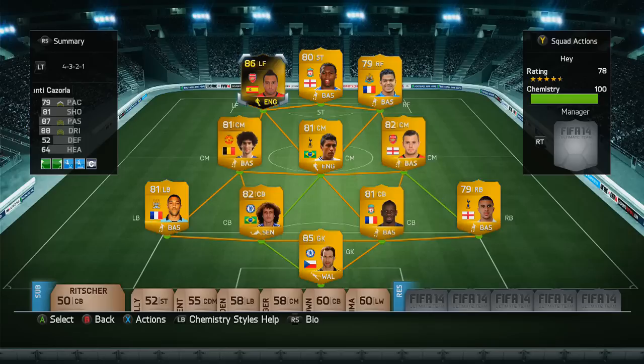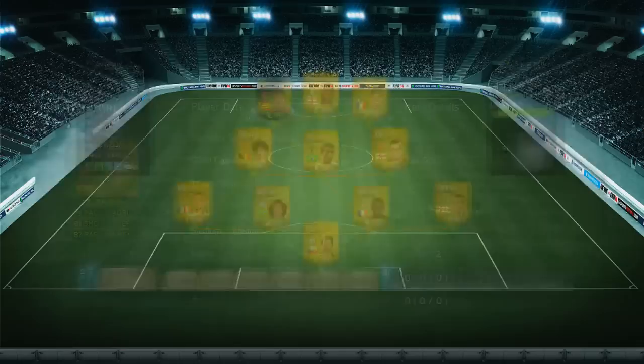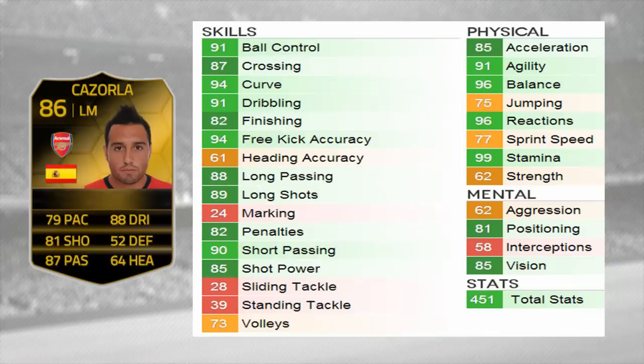What is going on guys and girls, my name is Ryan Gilf and today we've got the informed Cazorla player review. As you can see, we use him in this squad here at the left forward role. Before the video starts, be sure to check out UT Coins — a link to their website and everything else will be in the description below. As you can see, we played nine games with him; don't count two of those though, so the record should be seven wins and four losses.